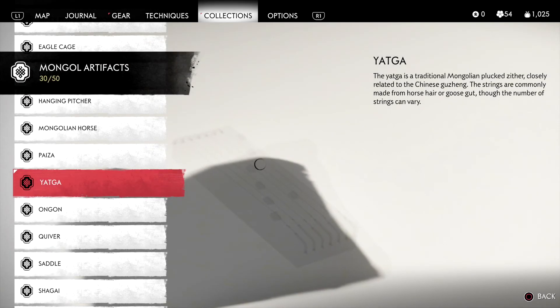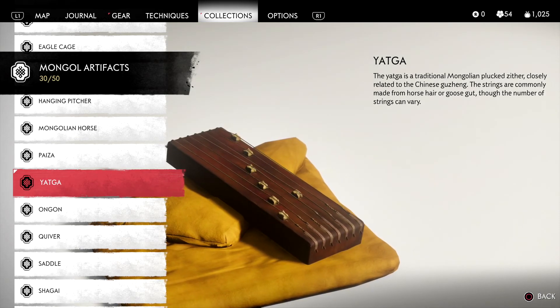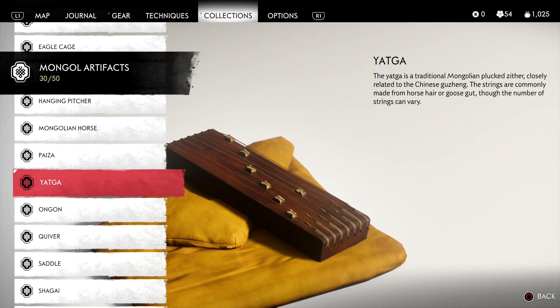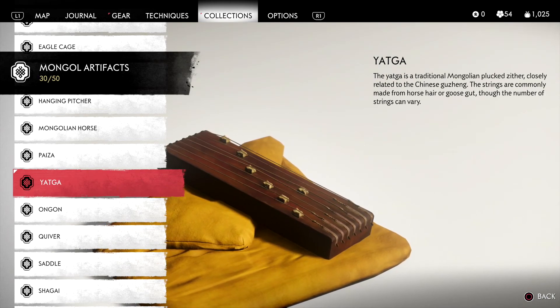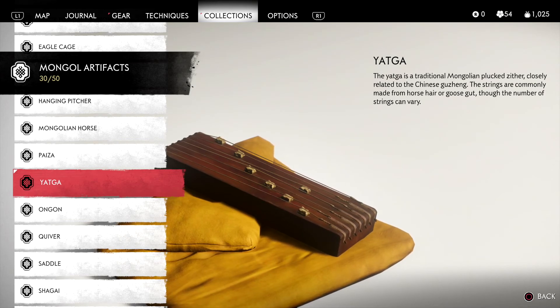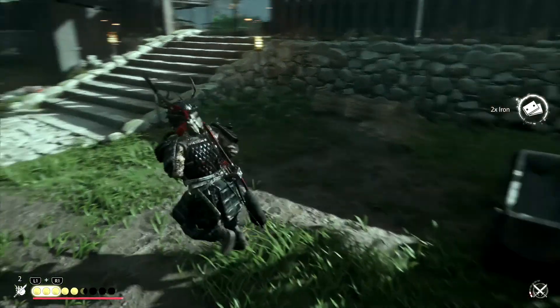What do we have here — the Yatka. 'The Yatka is a traditional Mongolian plucked zither, closely related to the Chinese guqin. The strings are commonly made from horsehair or goose gut, though the number of strings can vary.' Oh I see — interesting.